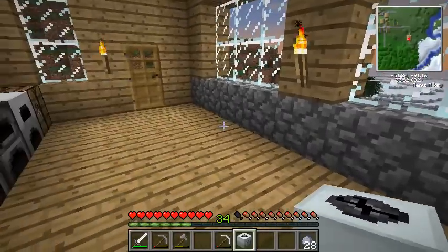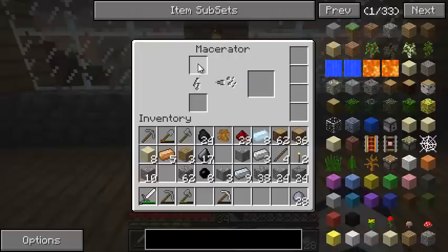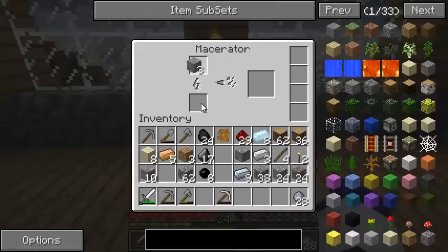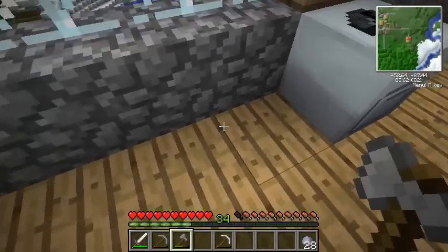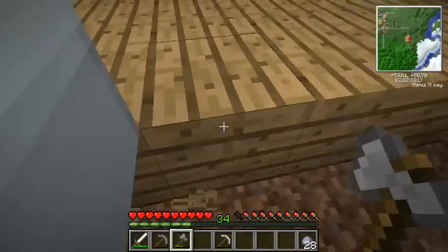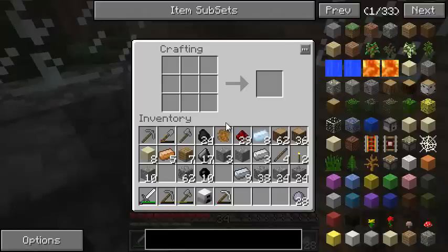Here's your input where you put your ores to macerate - they'll turn into dusts. For every iron ore you put in you'll get two iron dusts, for every tin you'll get two tin dusts, and so on. However, you do need power to run this thing - same reason you need fuel for your furnace, you need a fuel for your macerator, and this comes in the form of electrical energy. Unfortunately we don't have any way to get electrical energy yet. The most basic form of energy generation comes from, oddly enough, a generator. We need the iron furnace to be able to make one.